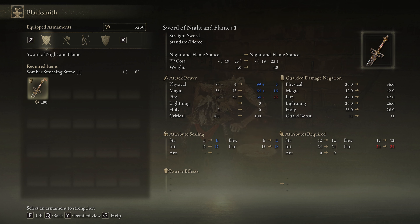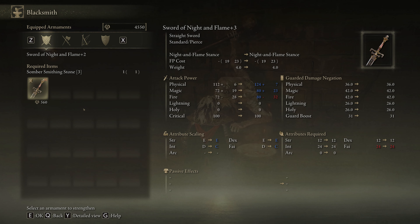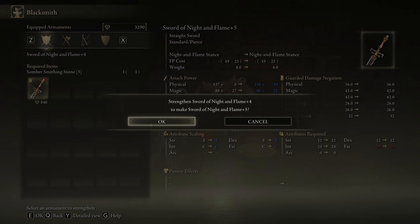As for upgrading the sword, it will require somber smithing stones, which aren't too hard to come by as you progress further into the game and explore some higher level areas. You'll likely already have a few on hand if you already have the stats to use the sword.